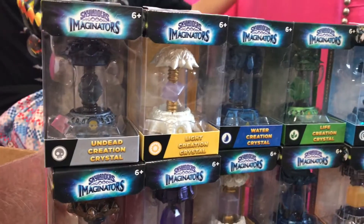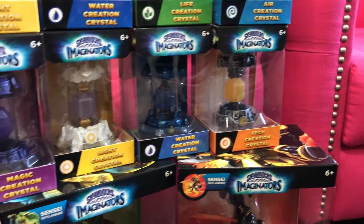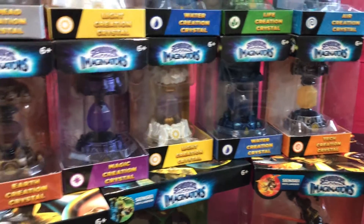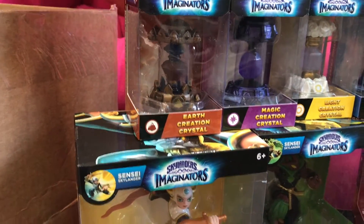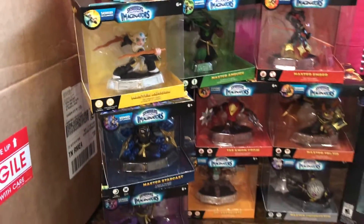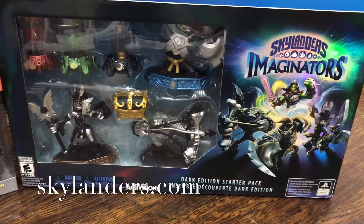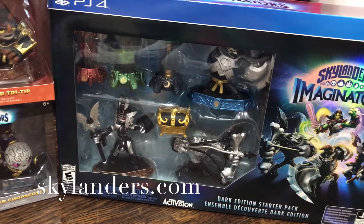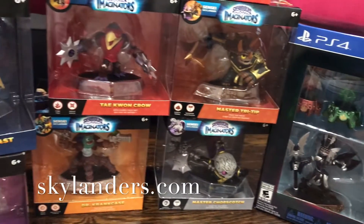I can't believe everything that was in this box — we are going to have so much fun! We have undead, light, water, life, air, tech, and two water creations, two lights, magic, and earth. We have a whole lot going on here. This is the Skylanders Imaginators dark edition starter pack — we're going to get started playing, that's another video coming up, but let's get to unboxing!